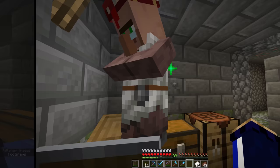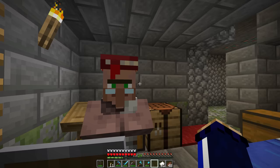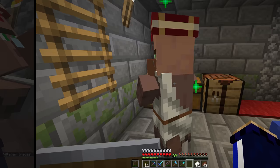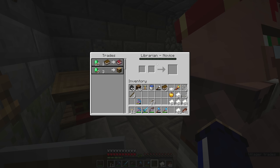He is now offering me the other treasure enchantment we could get, and that's Frost Walker. Frost Walker allows you to convert water blocks into ice as you step over them, which makes traversing oceans and rivers quite interesting — but we'll have time to look at that enchantment in a future video. And at last, here it is. I didn't look at the clock, but I would guess probably about 15 or 20 minutes of breaking and replacing the lectern. But we got a Mending trade for one emerald.